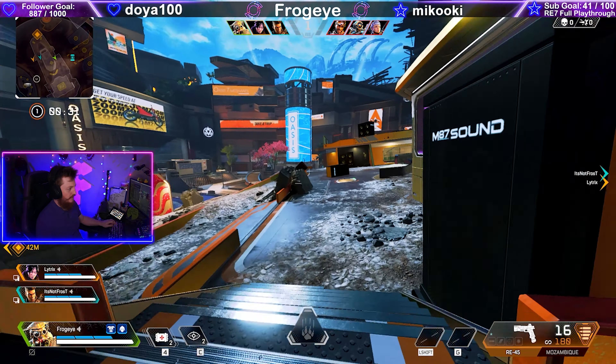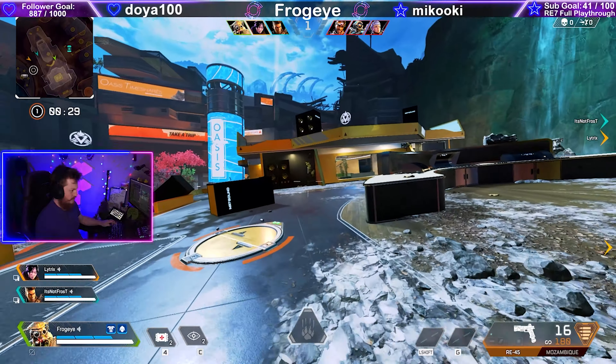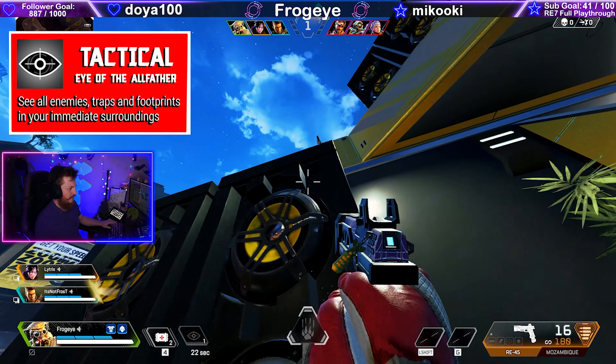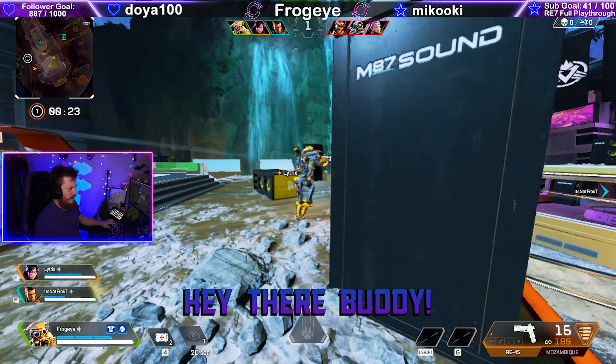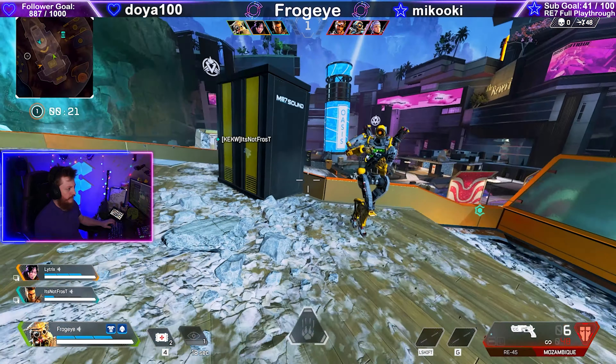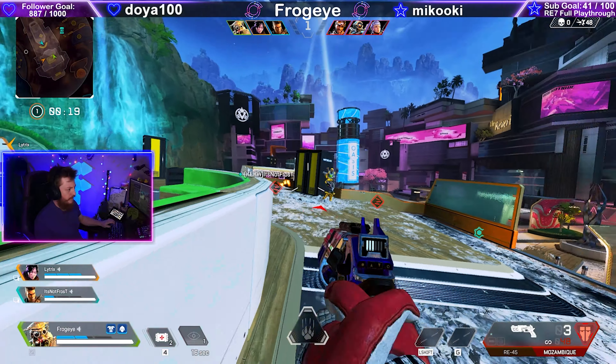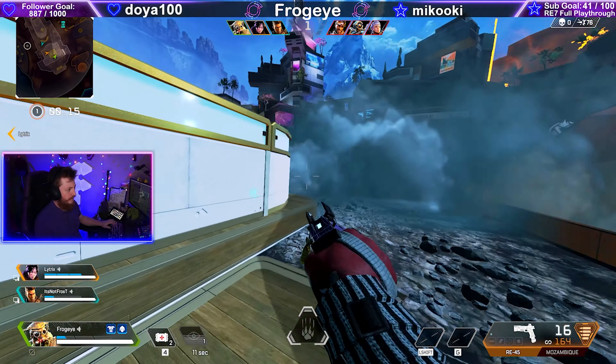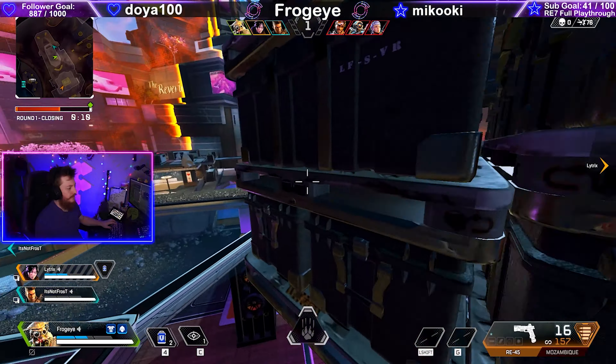Let's have a quick scan. Three hostiles detected - you can see them right there. Hey there buddy. Do another quick scan.